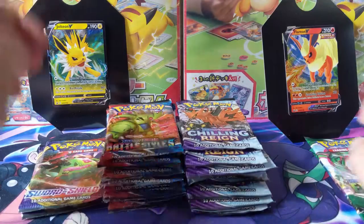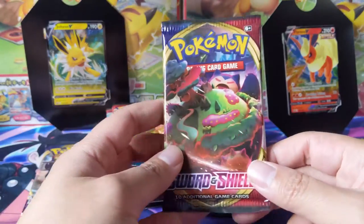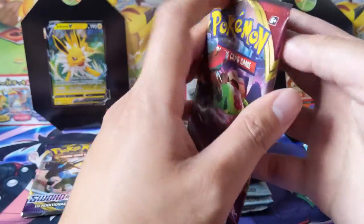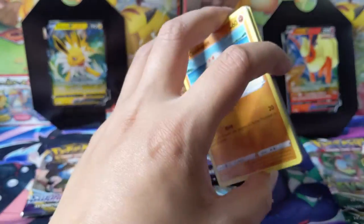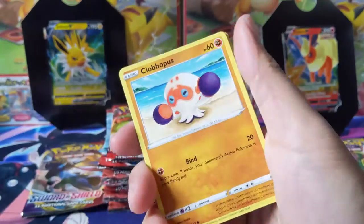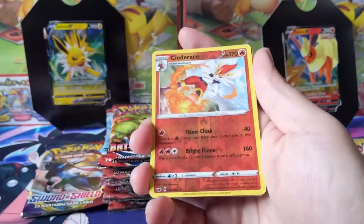Alright, so we should be good to go. This turns into ten Battle Styles, ten Chilling Reign, two Sword and Shield, and two Evolving Skies. As per usual we're gonna go in release order, so starting with some Sword and Shield. Still a lot of good cards you can get.